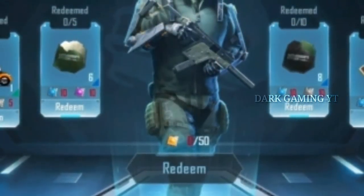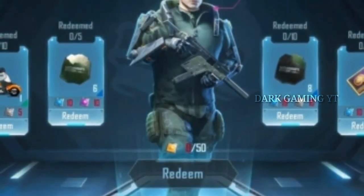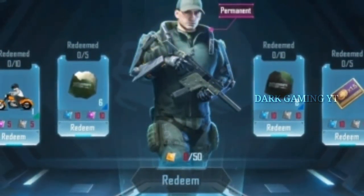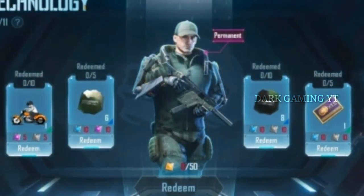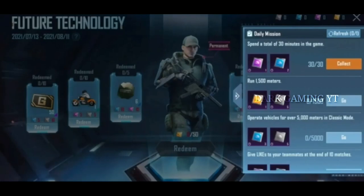At this event, we can download an outfit. It will cost 50 UC. We have daily missions available here. We can get 50 points in this event, and if we get 50 points, we can redeem a permanent outfit.